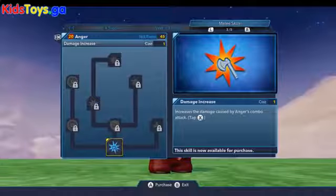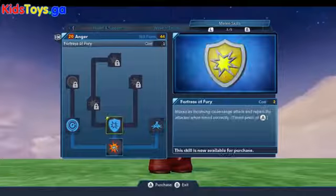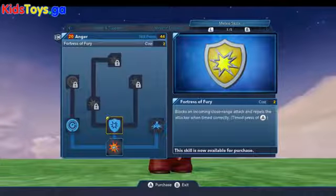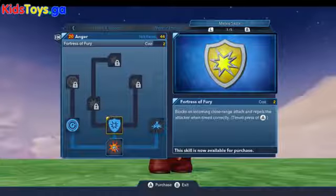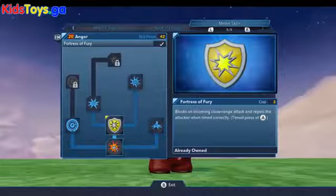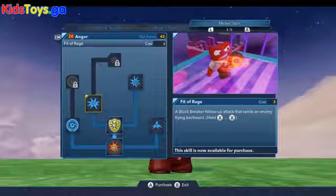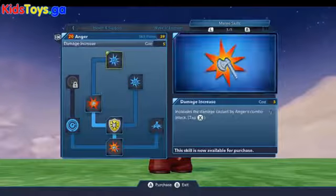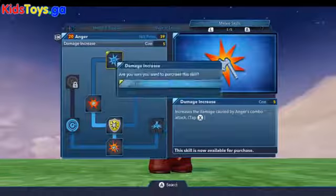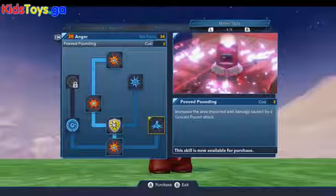Now we're in his melee skills. Of course we want to upgrade the damage increase, and then this is a really great one — the Fortress of Fury. This will allow him to block incoming close-range attacks; you'll get a prompt to tap A when being attacked, so it's very useful. And then his block breaker is a ton of fun — Fit of Rage — definitely a useful tool for fighting big enemies who might be hard to beat.